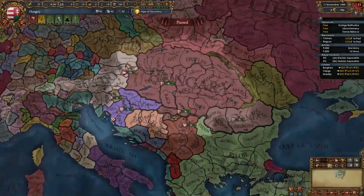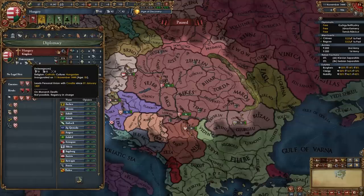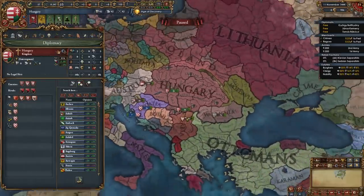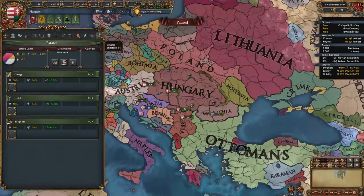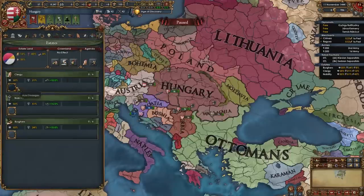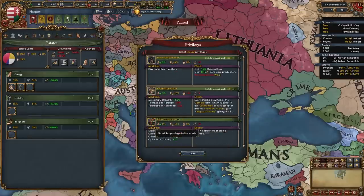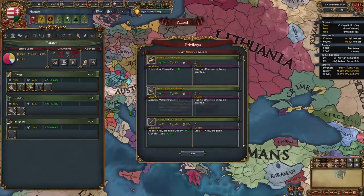Here we are as Hungary, and like I said, we start off in an interregnum which means we need to wait for certain events to gain a ruler before we start our conquests. In the meantime we can kickstart our mission tree with a couple of missions. Before that, we go into our estates and summon the diet — pick whichever agenda is best. Then give the clergy religious state, clerical advisory council, religious diplomats, and clerical education.